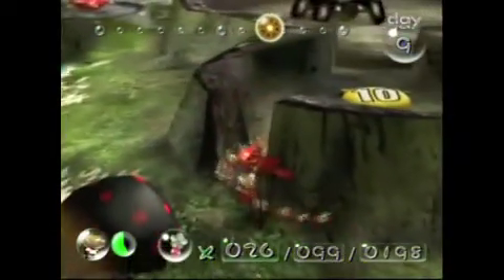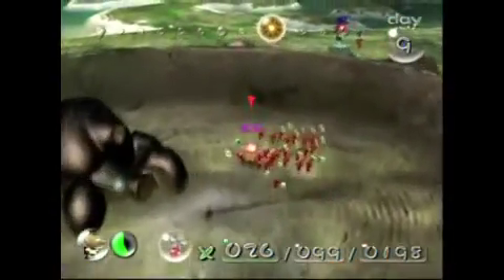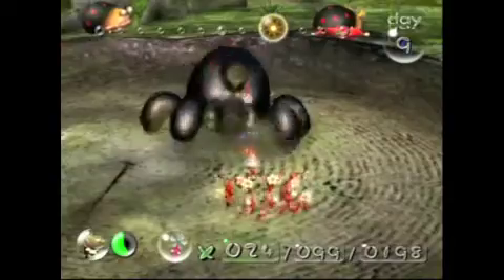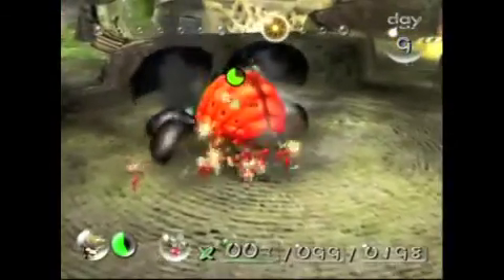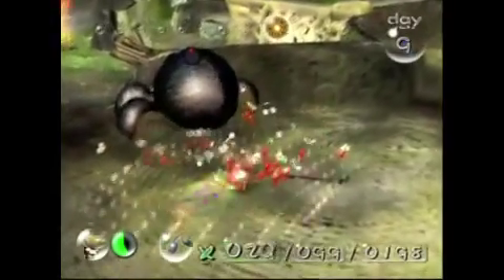Here we have a fun little enemy — it's called the Armored Cannon Beetle. What you do is you throw a Pikmin in its little eye thing and then you see them stick all over its back side. There are two of these in the game; the other one we're supposed to get first and we didn't for some reason.